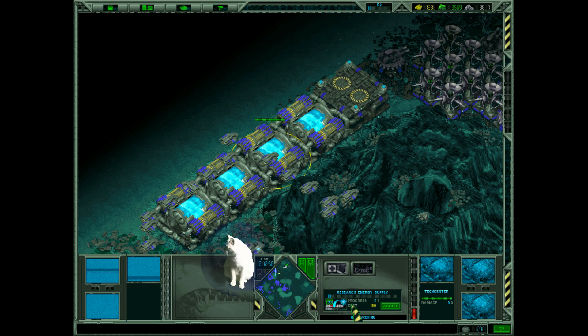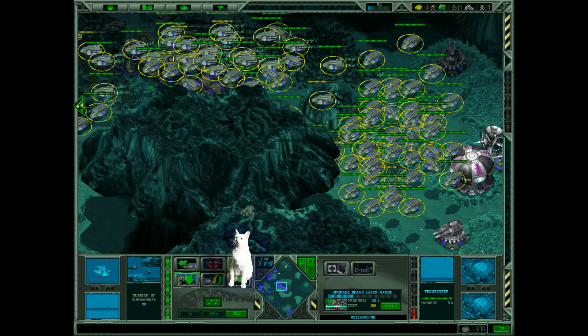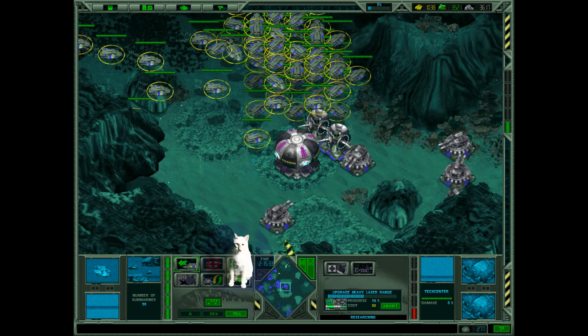So we get the enemy technology: high potential for heavy laser in the way of building the battery station, I think. And upgrade heavy laser range — this is also the enemy technology. Let's repair all submarines and return to this area.